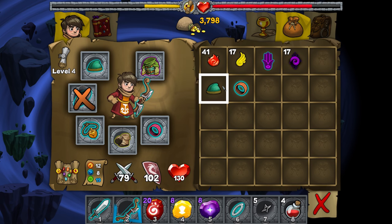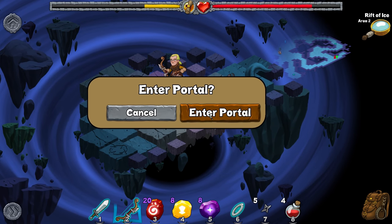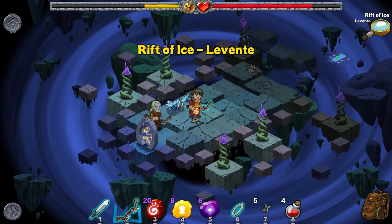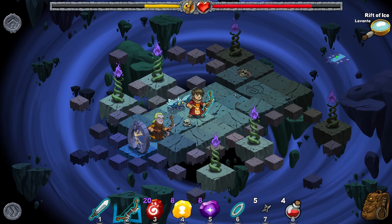Those throwing stars are crazy. Okay, time to go through. Enter portal. What will we find on the other side? More of the same. Better well — Rift of Ice, Le Vent. Looks like we've got a boss battle ahead.